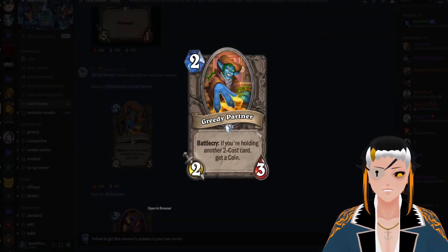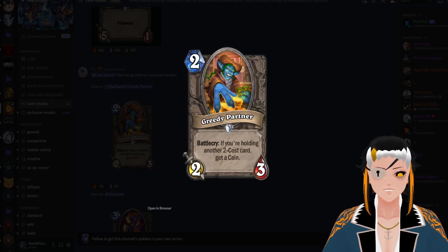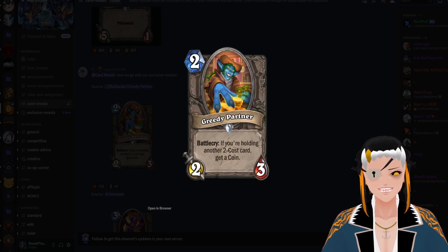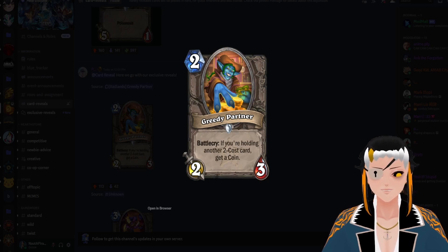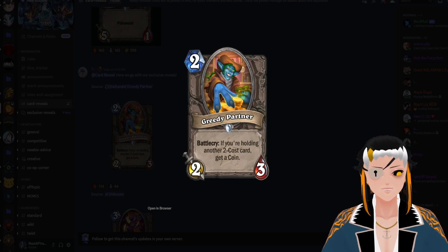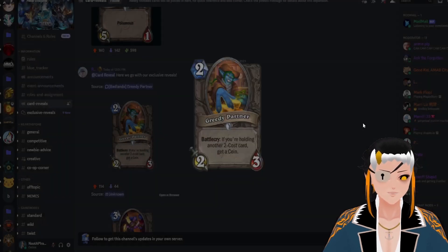Greedy Partner is a two cost, two attack, three HP minion with the battlecry: if you're holding another two cost card, get a Coin. This is an incredibly easy condition for a lot of decks to fulfill — it's actually pretty hard to build a deck that doesn't have at least one or two copies of a two cost card. This allows you to have a Coin that enables you to pull off a bigger combo if you're trying to get some additional mana cheat, enabling some pretty greedy plays.